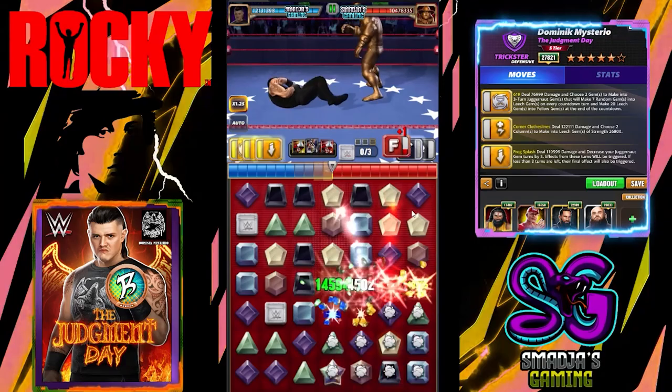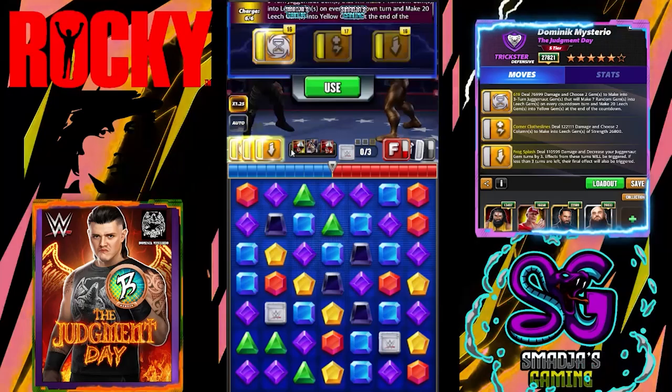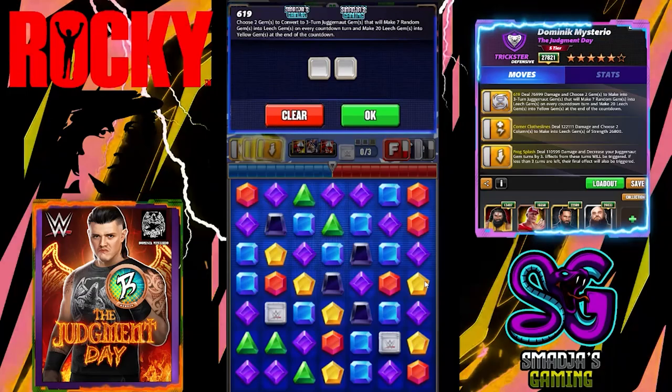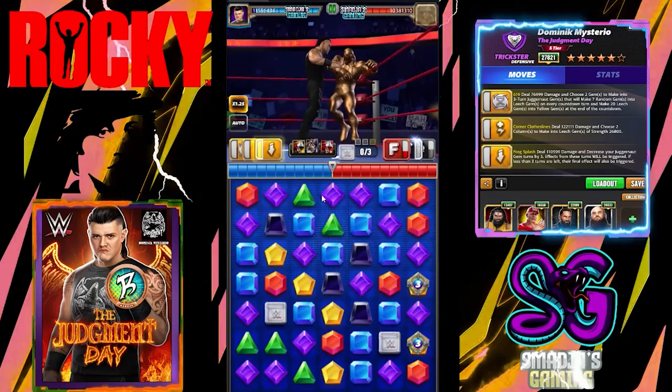All three moves are ready again, so it's going to take a couple of cycles here. We can beat a six-star with that build. Let's try it again — 619, Corner Clothesline, and then the Frog Splash. Less yellow gems on the board this time.